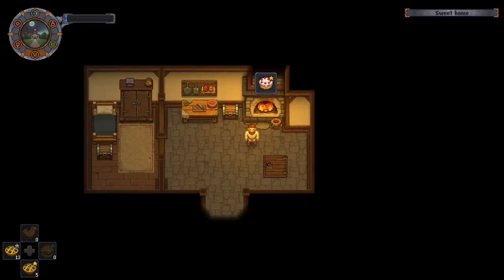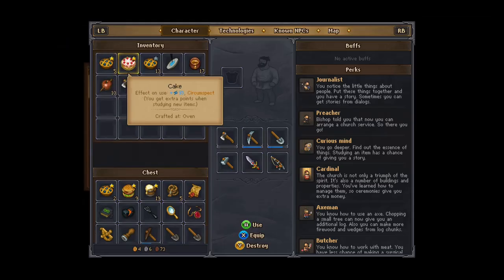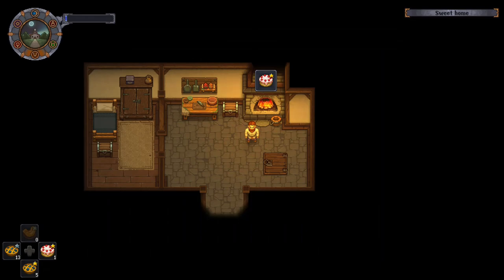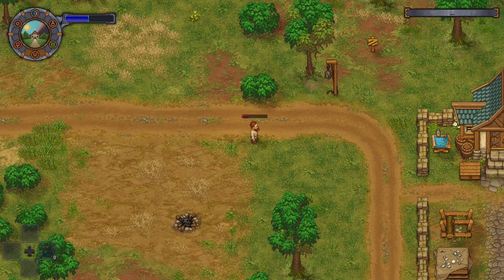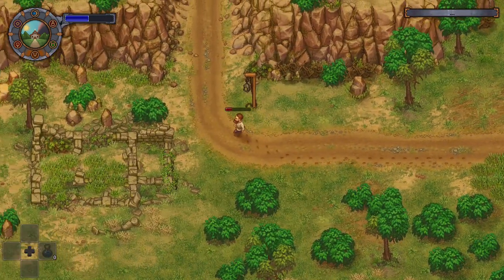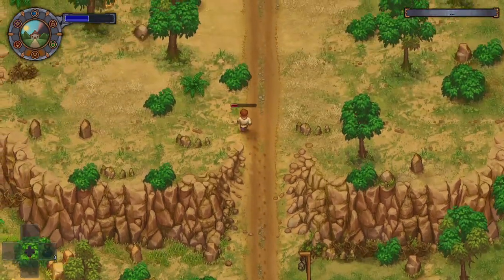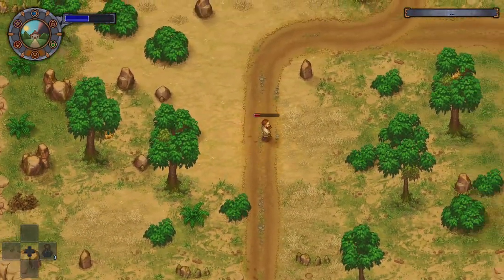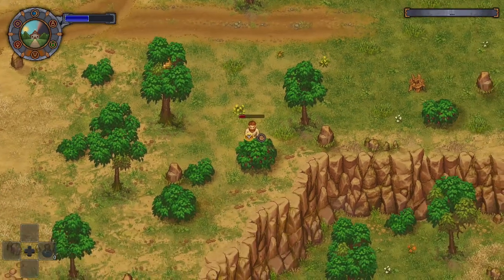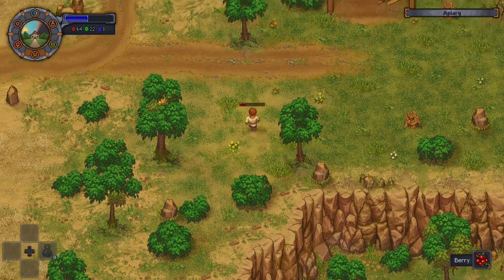You also need to collect some berries for the cake recipe, which you can stockpile a lot. It's the easiest thing before you start making berry pies and stuff later down the road. And for honey, just follow this road and go up — there's one honey tree here and another one over there. There's more up further too, and they replenish infinitely.